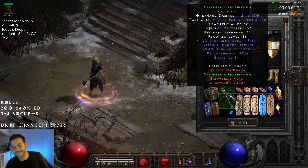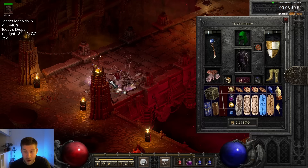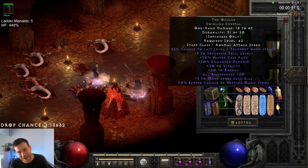More green came on the very next run — Tal's Armour again! The next 50 runs granted me a 1% boost to magic find with a pair of Chance Guards, and my first Occulus of the season. But I'm now a Sorceress convert, so I decided to stick with my Death's Fathom instead.